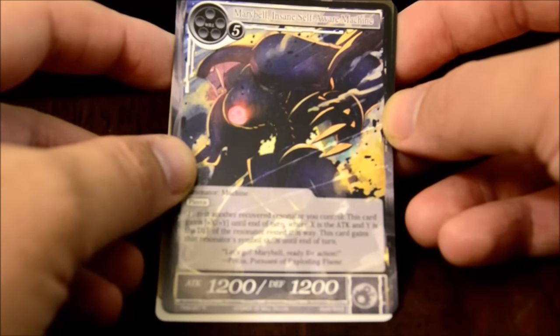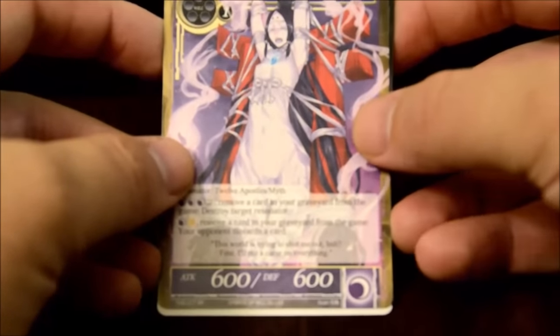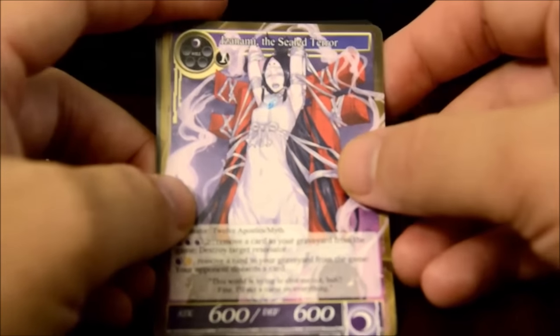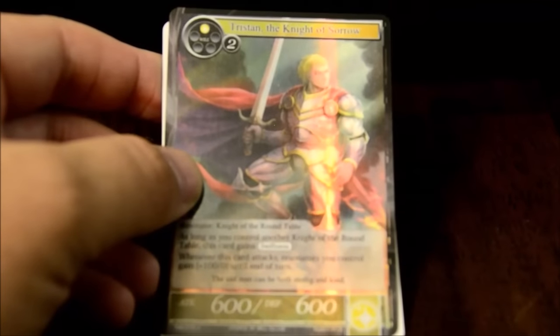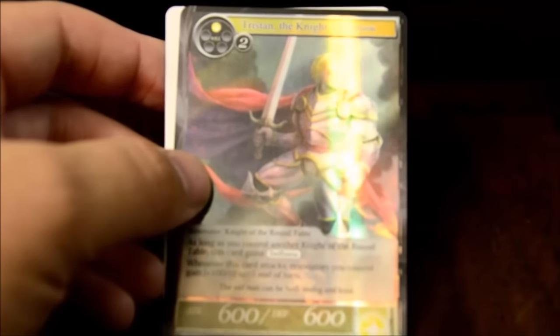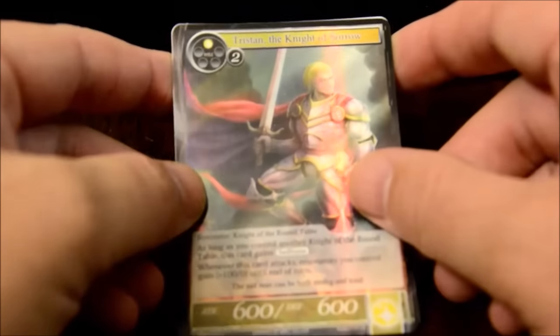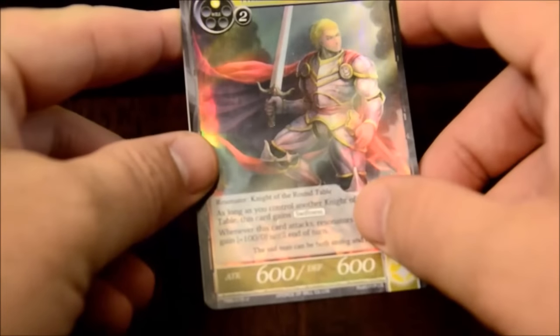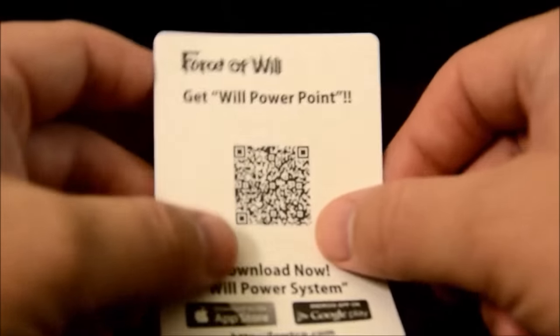Maribel Insane Self-Aware Machine. Some of this artwork - well, that's stuff you would not see in Magic. Izunami the Sealed Terror - that is a super rare, so we're going to put that one off to the side. And then we have Tristan the Knight of Sorrow, who is just an uncommon but he's a foil. Much like Magic, you have foil cards in each of the packs. And then you have Power Points, which I still don't know what those exactly accomplish.